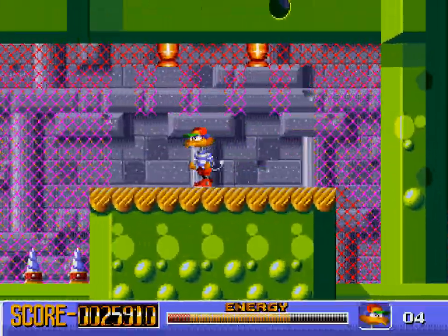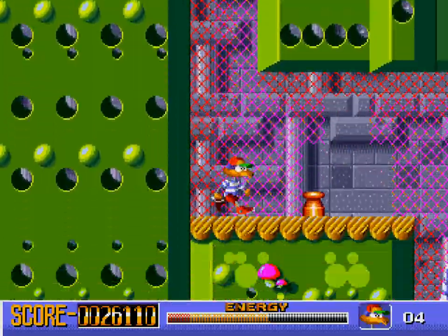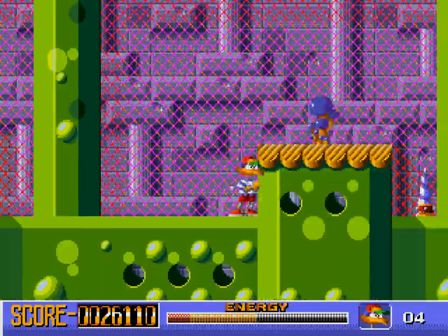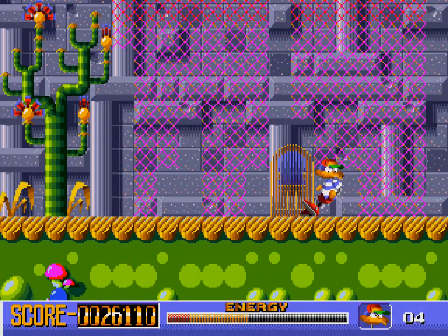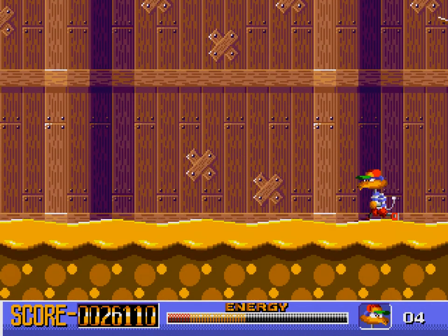There's that green guy I saw before. The platform goes into spike - no, I'm back here. Is that the same here? I think it's the same here. Oh, you press up. Okay. The confessional is boss time. We're at the beach.